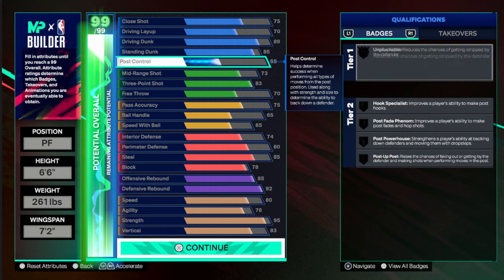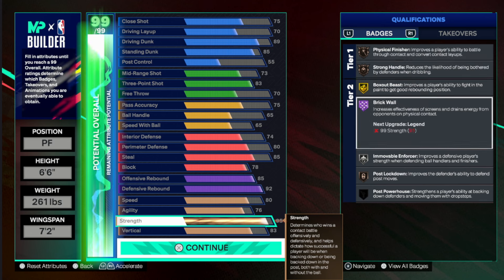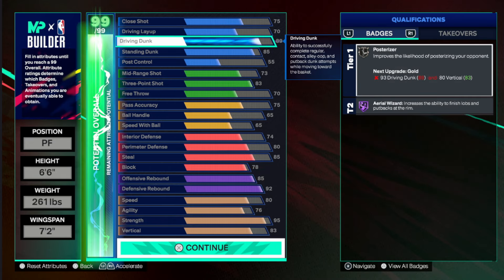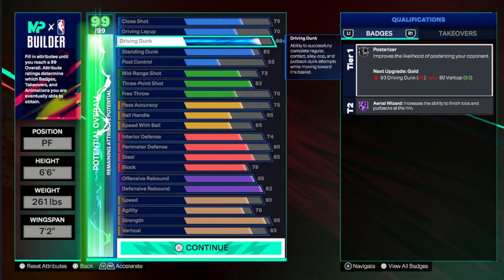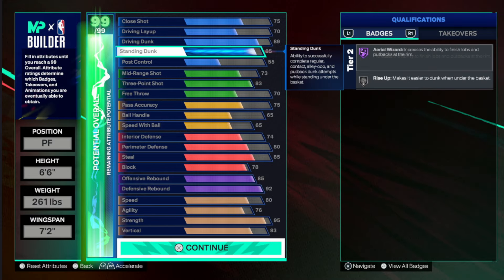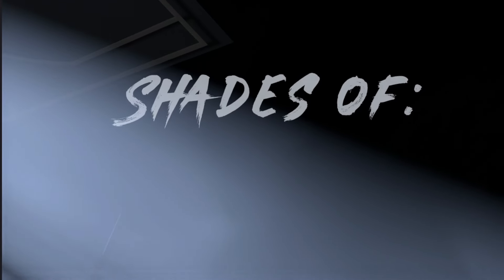Both builds can end up being the same version once you get your cap breaker. With a plus-10 cap breaker — which I think will be achievable for a lot of people — you can get 99 strength on this build. You'll also be able to get a 93 driving dunk, which is all you need for the elite contact dunk. So two cap breakers, plus 10 total, gets you 99 strength and elite contact dunk.